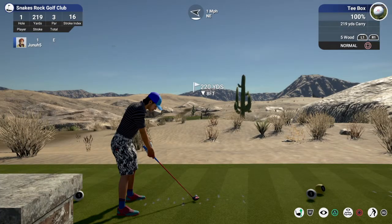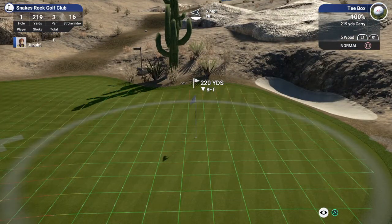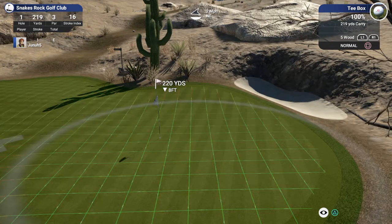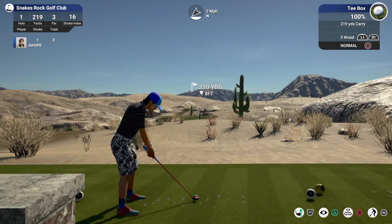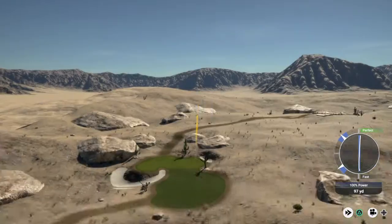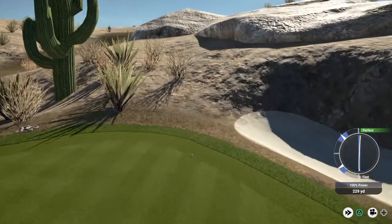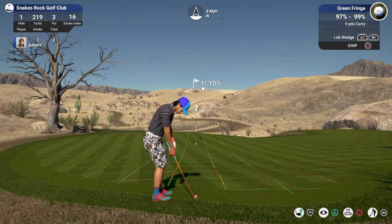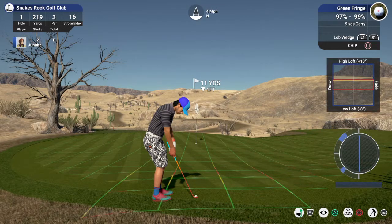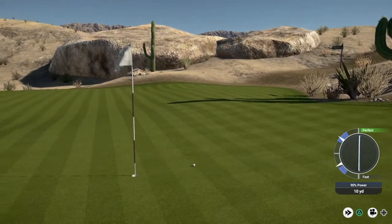Resume round. We got hole one, par three, 219 yards. A five wood ought to be perfect. Just put a little loft on this. Here we go. Someone's going to need to bite. We're a little long. It's a shame that first playthrough didn't record. Oh well, can't cry over that. So we got a little chip here, 11 yards. Let's loft this thing up and see if we can get close. That's not bad.